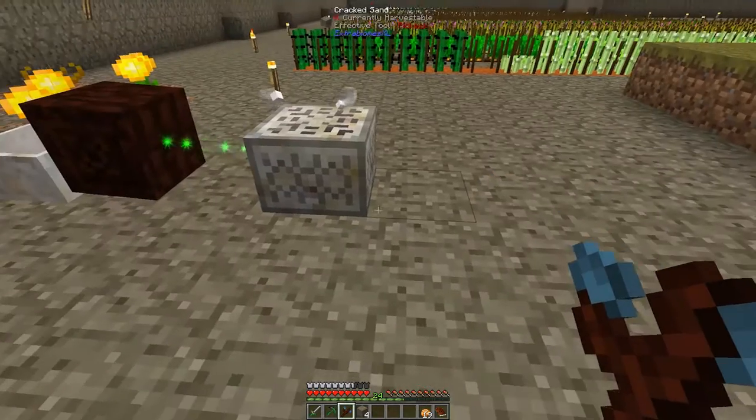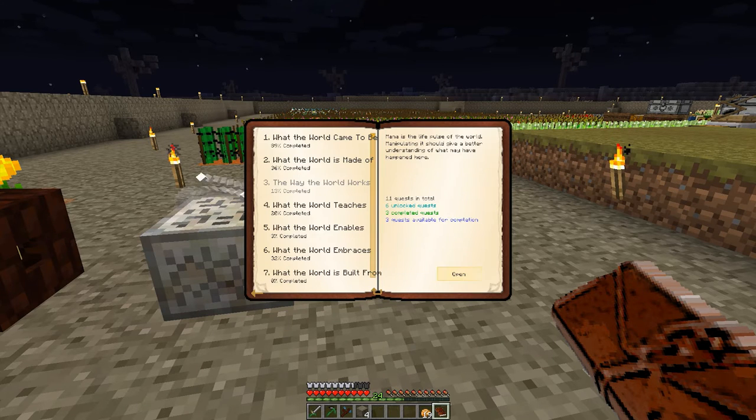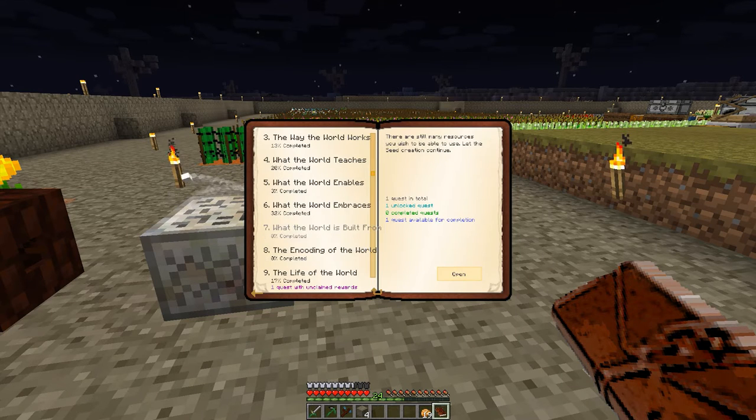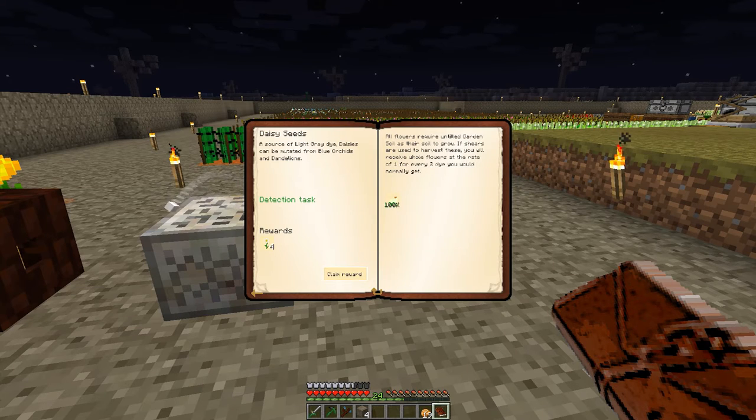Yes, they are already linked to the spreader so it's all fine. Now for the next step let's have a look at the quest book. There are quite many things I could do at the moment. I have one quest with an unclaimed reward - I guess it's a seed. Let's see - yes, daisy seeds.